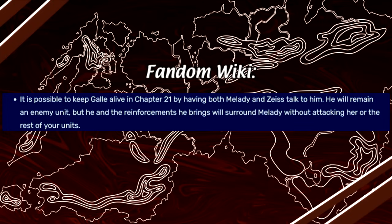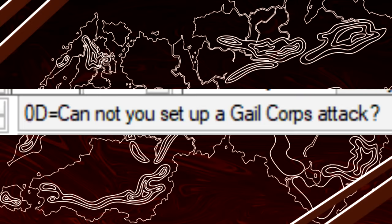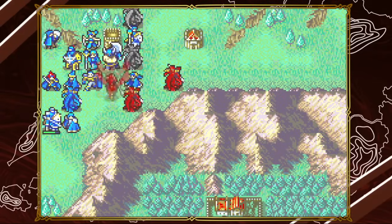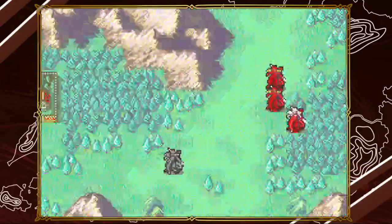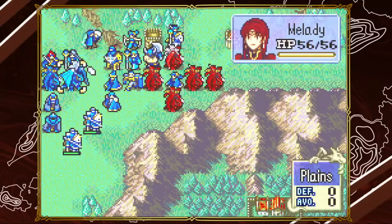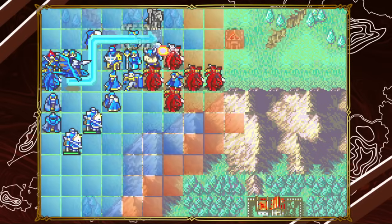We could check the wiki, which suggests that talking to Gal with fellow Wyverns Milady and Zeiss will calm him down. Or you can check inside the game data with FE Builder, which tells you... whatever the hell this is. In today's video we're going to try and answer all questions about the AI of Gal and his troops: how do they work, when do they attack and when do they not, does talking to Gal with Milady or Zeiss make a difference, and is there a way we can take advantage of his strange AI?